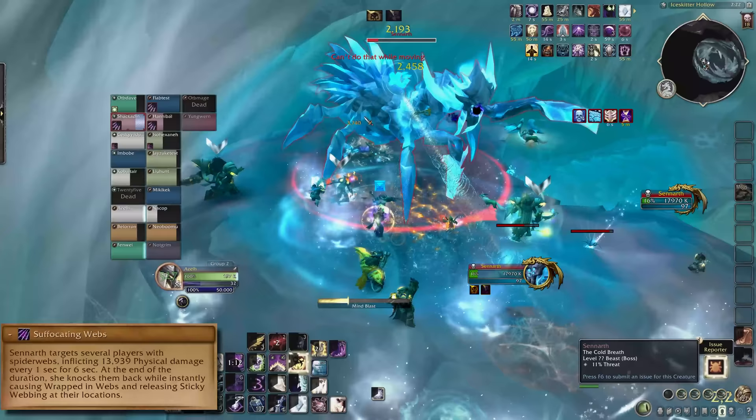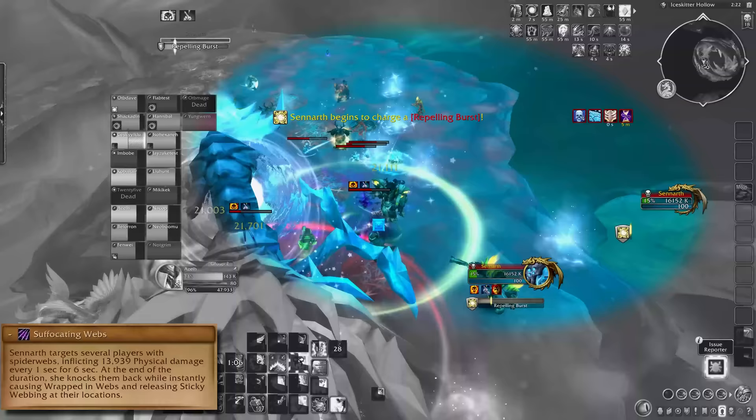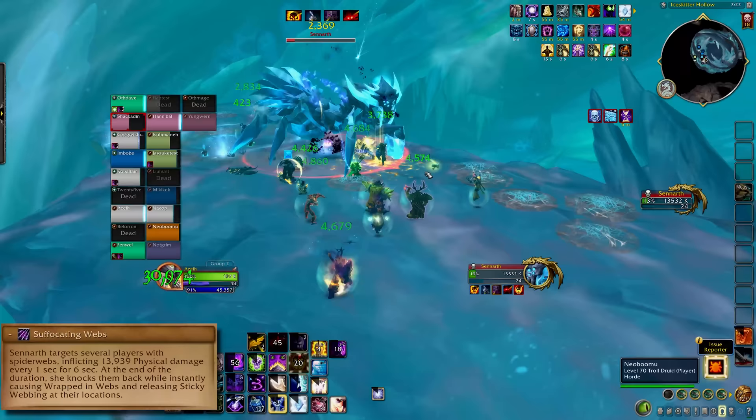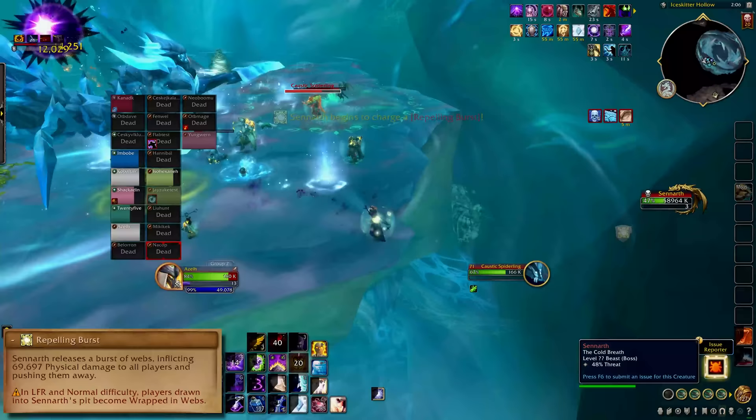Webs are different now. Suffocating Webs just plain hurts a few people for 6 seconds, and then kicks them back and gives them maximum web stacks. The baby spiders are still spawning, so just kill those on top of webbed players to clear their debuff. If you get the webs in this phase, make sure your back is not to the cliff. Speaking of the cliff, Repelling Burst will push players away from the boss. Watch where you're standing and don't get knocked off.